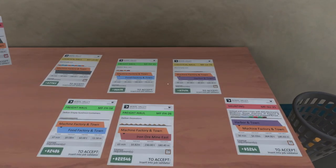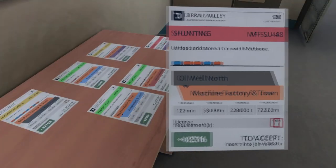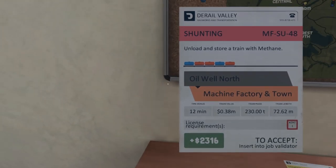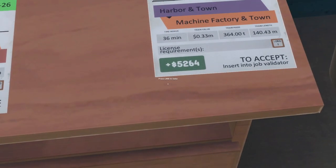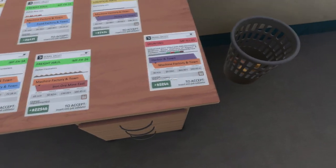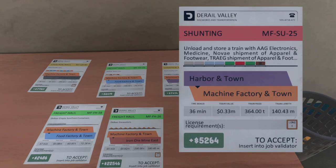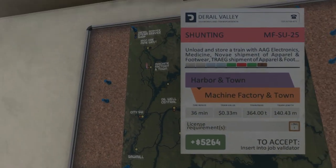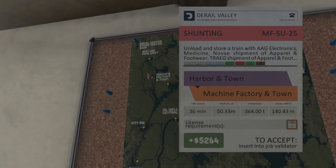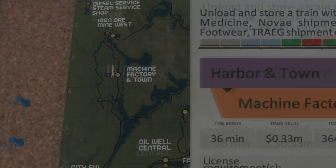I managed to line up all the available jobs on this station that I can accept — pretty much six, without one that requires a hazmat license that is super expensive and doesn't really pay. I got only one shunting job which I'm really tempted to complete, because I think I figured out how to make it actually pay. We are on a quite easy station, so it will definitely take much longer on a different station.